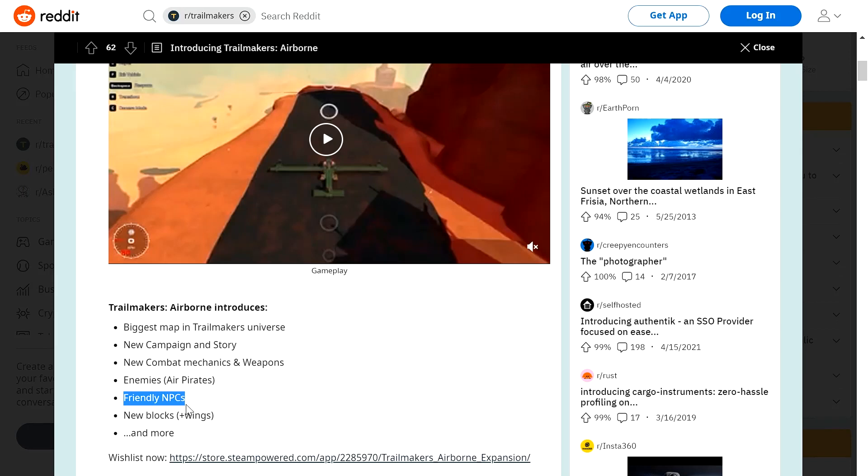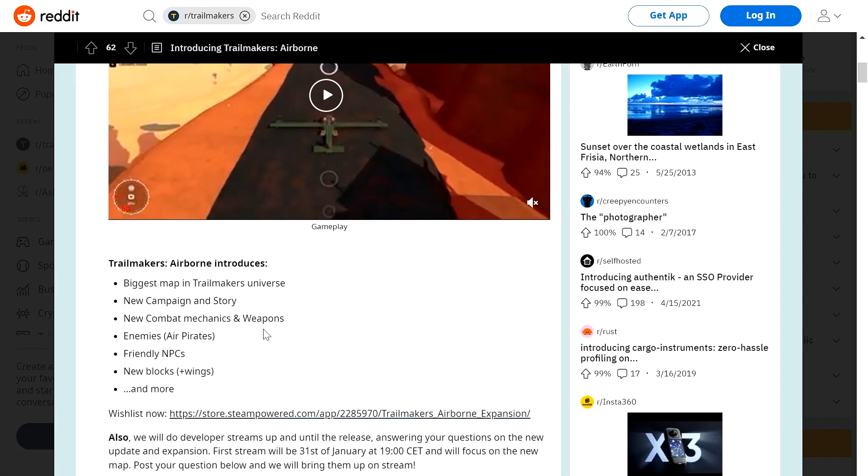Friendly NPCs, which I really think are not going to work well, because it's a small company — Flashbulb, or game designers, developers, whatever you want to call it. I think there's going to be AI. Also new blocks, which includes wings, and that'll be very fun — we'll be looking at some of those wings.